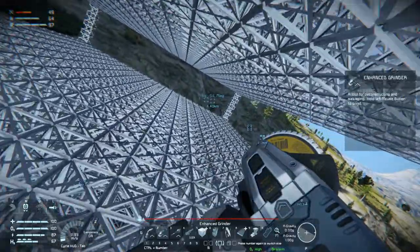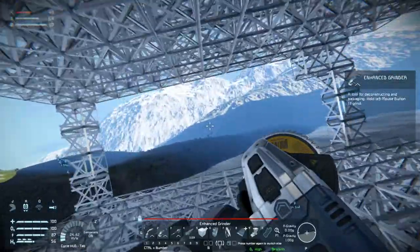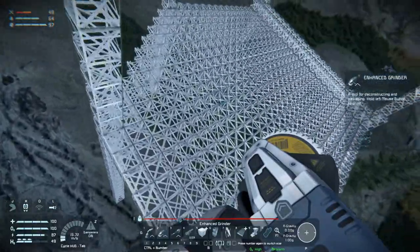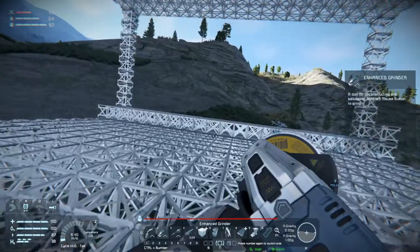Down here on the second level we will have storage — large storage containers, hydrogen tanks, oxygen tanks, stuff like that. And down here we will have all our production.